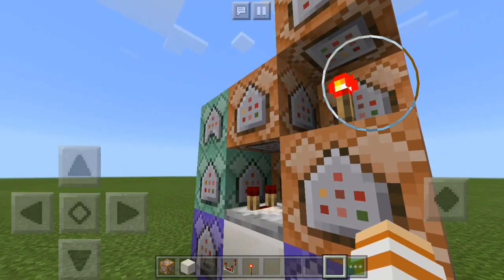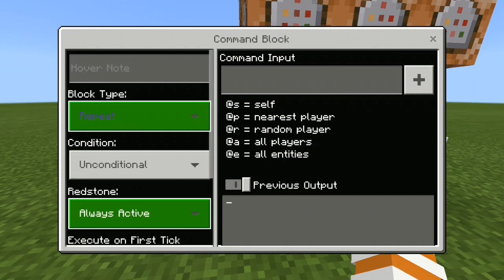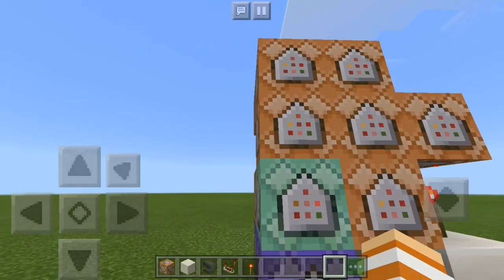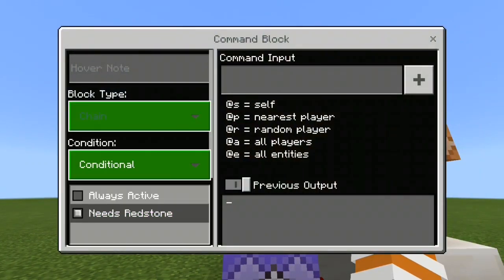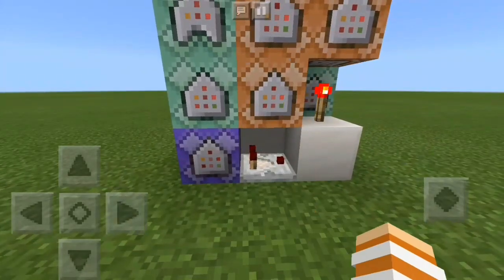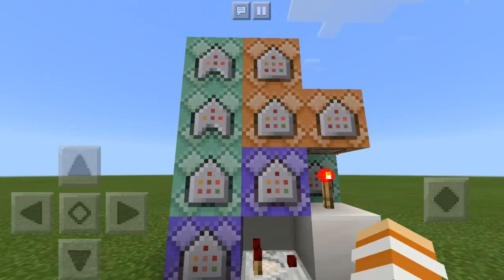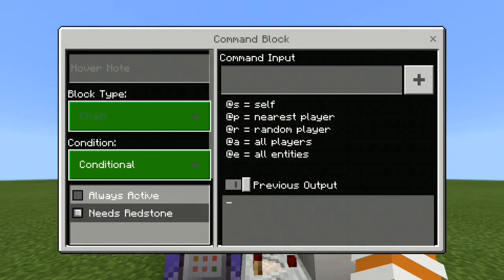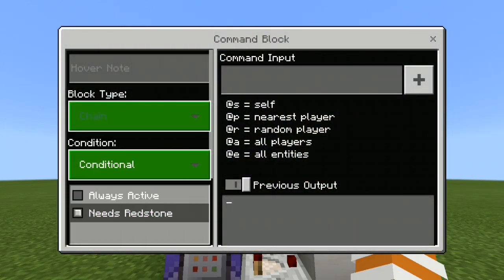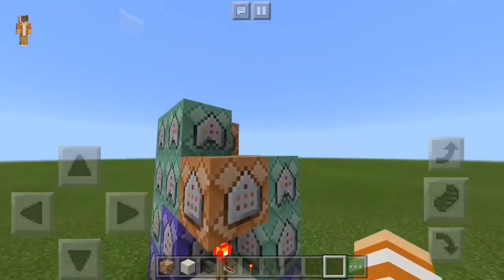Now let's go around and change the other command blocks. This one: Repeat, Always Active. This one: Chain, Unconditional, Always Active. This one: Chain, Conditional, Always Active. And the same for this one — Chain, Conditional, Always Active. Change this one to Repeat but leave the redstone as it is. Then this one: Chain, Conditional, Always Active. Same for this one: Chain, Conditional, Always Active. Keep this last command block as it is — Impulse and Needs Redstone.